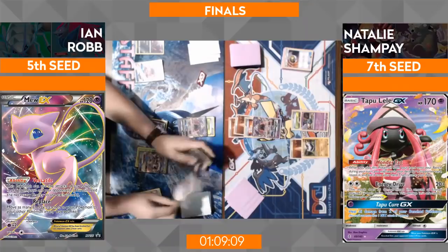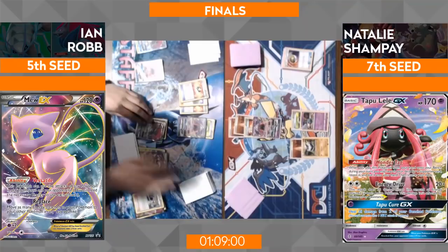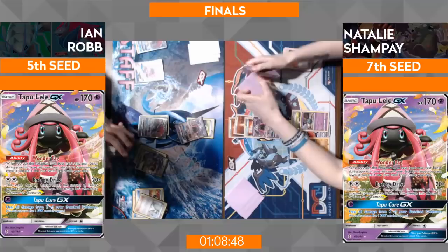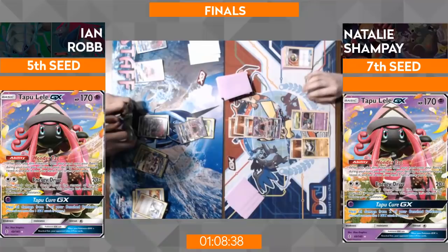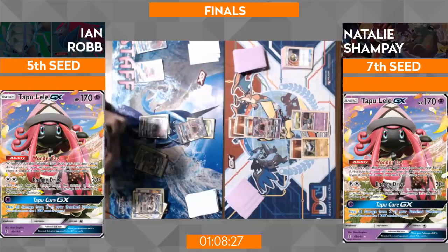Maybe what we'll see is: take a knockout on that Lele somehow — that's two Fighting Energy going to the discard — bring up Carbink, Ultra Ball for Buzzwole, attach Diamond Gift, and she's right back in it with the beefiest attacker on the field. I think it's going to be one of those turns where she absolutely turns it around in a single turn — drop a Buzzwole, Diamond Gift it, and the next turn it's ready to go. We haven't even seen any Max Elixir play from her yet, so those are in there as well.